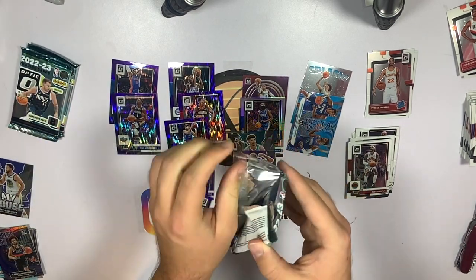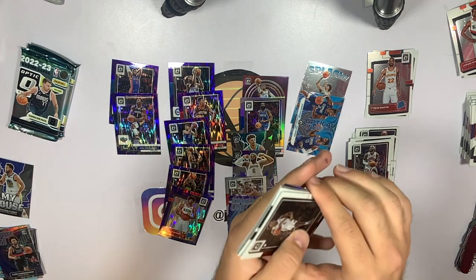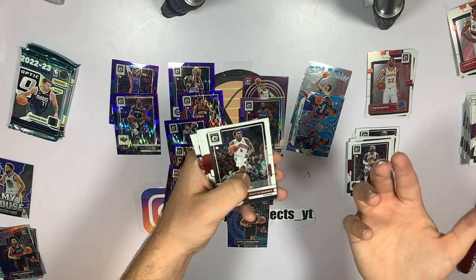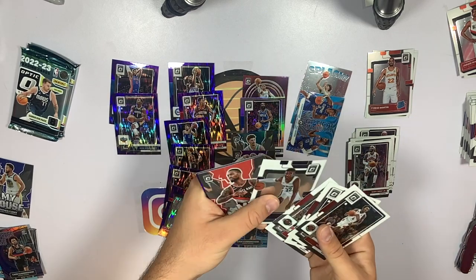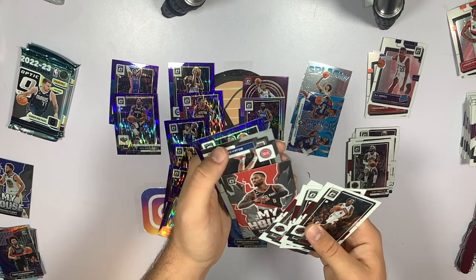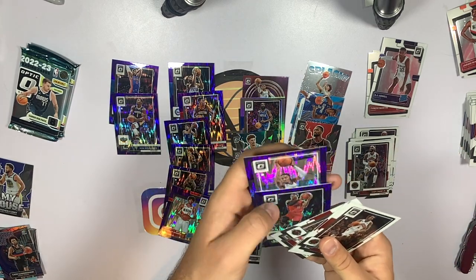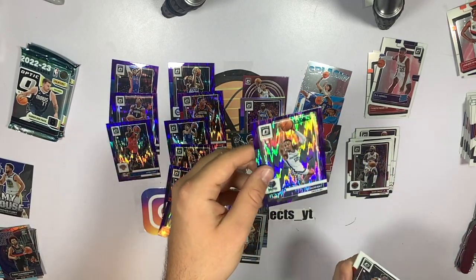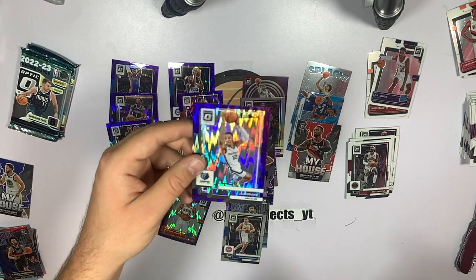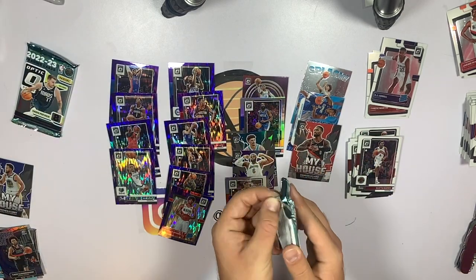Next pack — really hoping for a Steph Curry for the PC or a Warriors card. Scotty Barnes, Tyler Herro, Kevin Porter Jr., EJ Liddell, Damian Lillard. We've got a Bojan Bogdanovich on the silver, a Josh Hart on the purple, and a Ja Morant on the purple. Funny enough, Ja and Zion are the ones I joke about the most, and they're easily the ones we've pulled the most from these Optic packs — karma I guess.